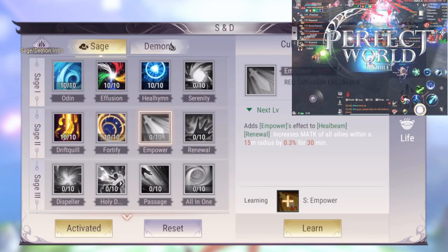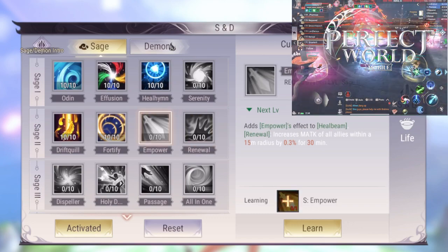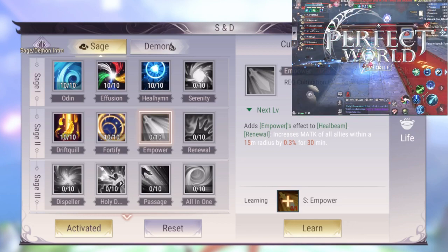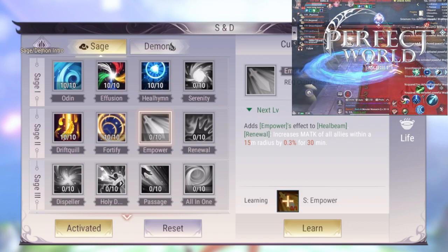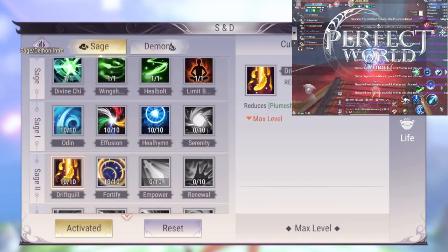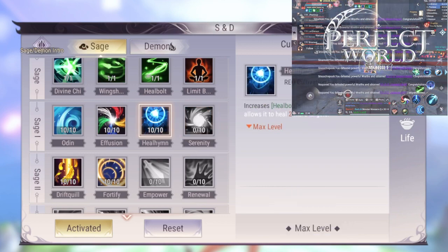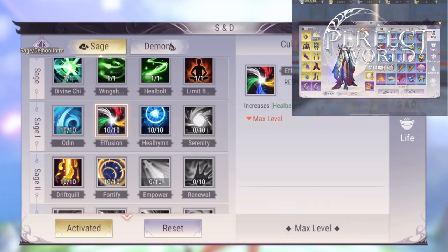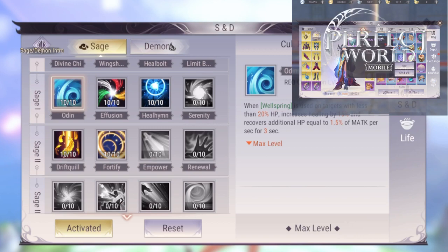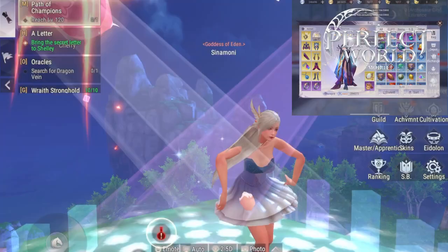Guard Seal is super nice — put 10 points into it once you have enough points. I don't like Dispeller; it has a small AoE and doesn't really dispel everybody unless they stand next to each other, so it doesn't really work. Empower is super useful — it will increase the damage on your vulpines and wizards. Renewal is also good, though I've never seen Renewal on anyone on the server. I've seen and made several Serenities.